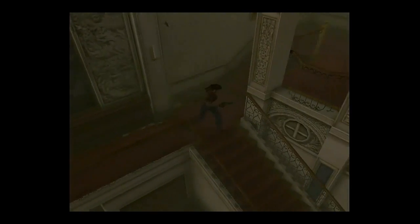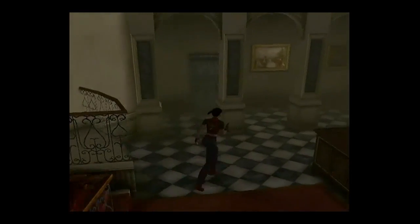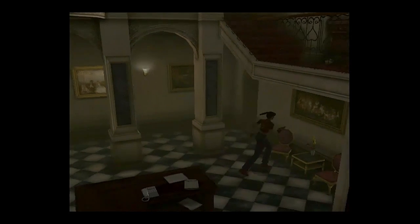It looks like it's locked. A silver crest. Oh good. That little mystery has been solved — I cannot go that way, which means the only way I can go is the door I just unlocked with the computer and the ID card. In we go.